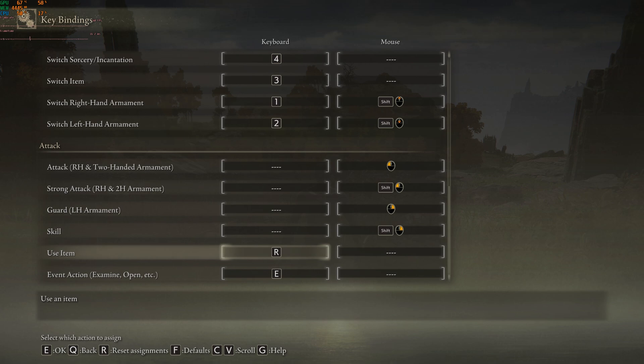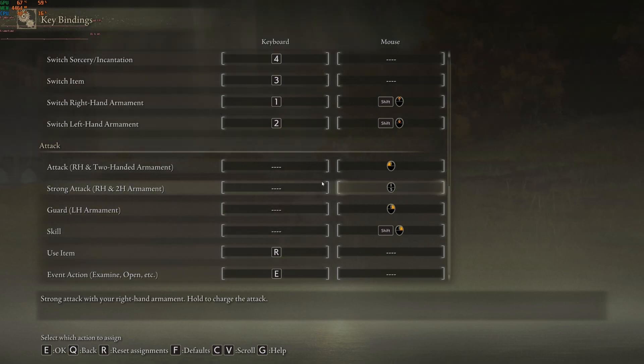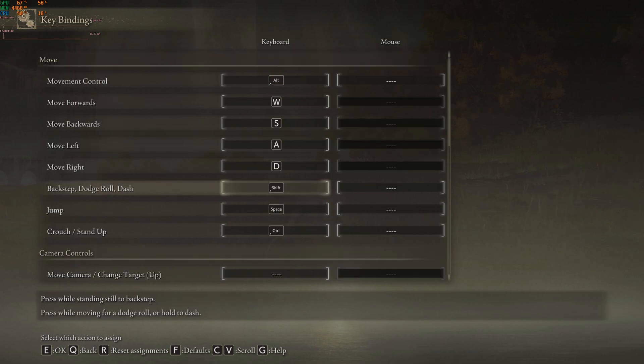After that we have our attack skills. By default, Shift + Left Click is strong attack and Shift + Right Click is skill, but I bound Shift to dodge roll and run. So trying to use a strong attack or a skill, sometimes I'd dodge instead — it was just awful. So I rebound those to the mouse and they feel pretty good.